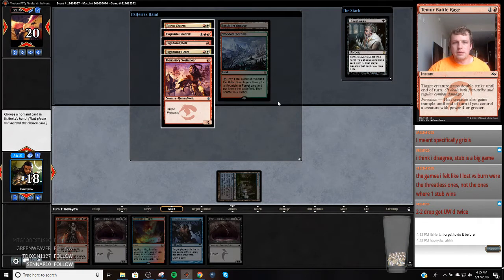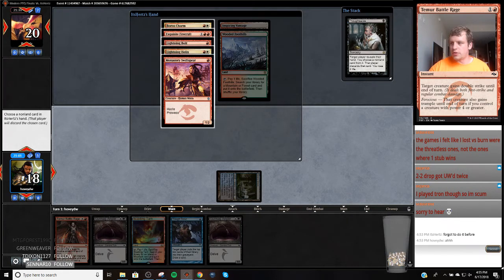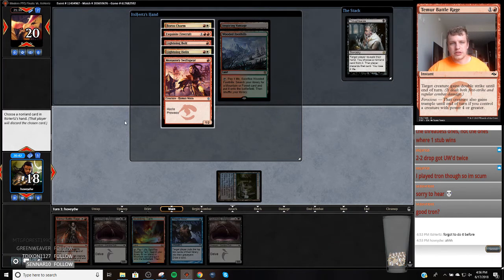Got UW. Okay, so I could take Swiftspear because I don't have an answer to it and it leaves him kind of an awkward first turn. I'm only 3-2. I kind of want to take Swiftspear because Swiftspear plus Lightning Bolt can block Angler — I don't really want that to happen. So I should take the Swiftspear.